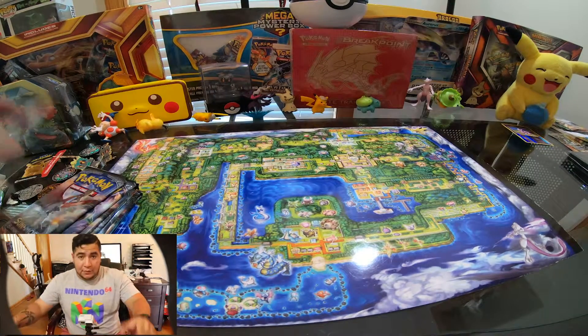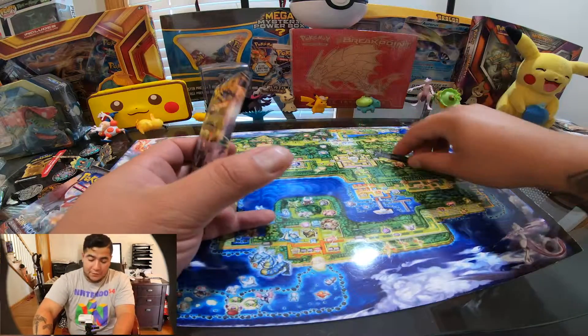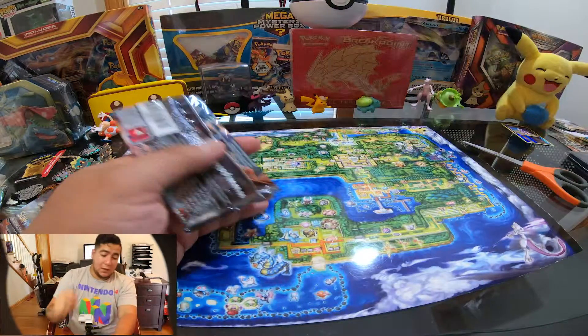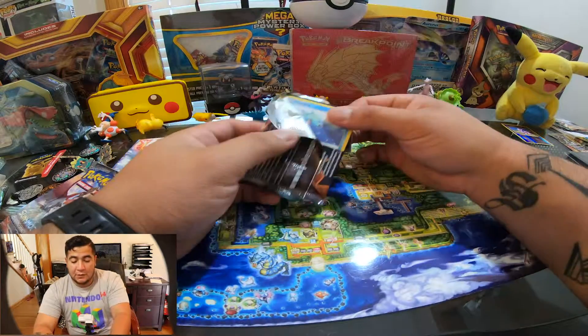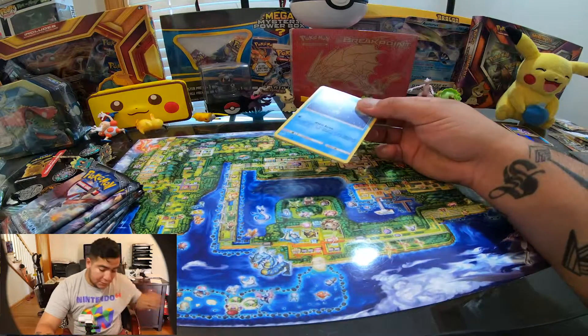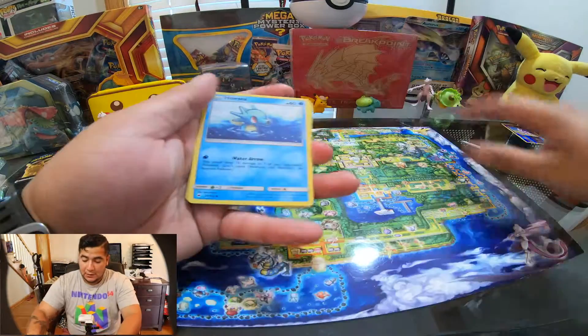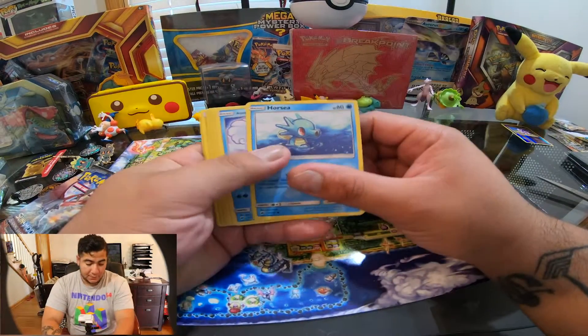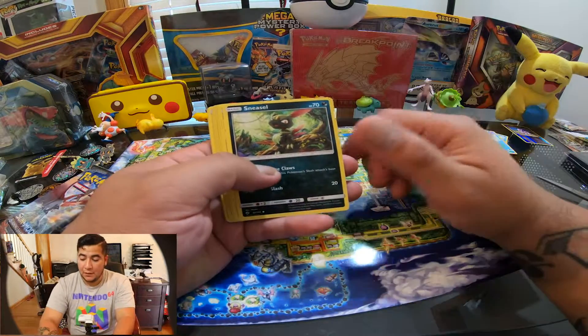Okay, let's start with this one. I have my little scissors so it's easier and faster. Put the code card to the side and let's start — nice! A Poke Ball, Muk-EX, a little inversion.